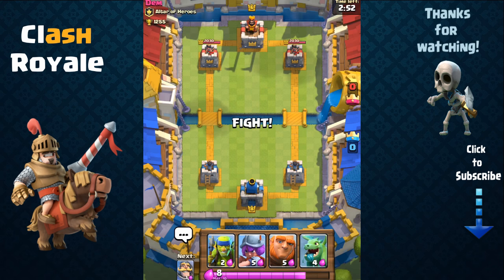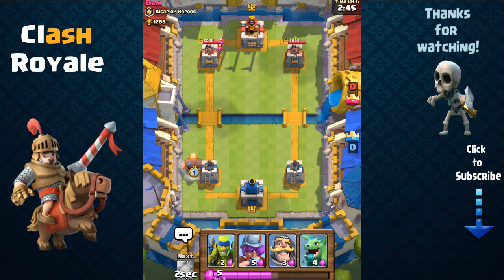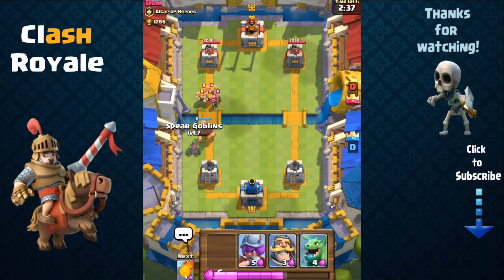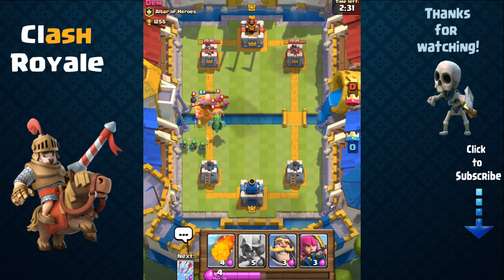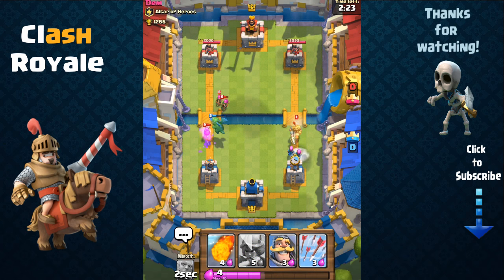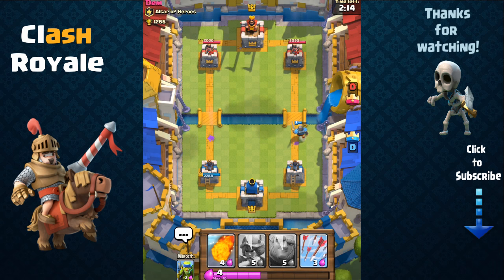We're up against Dem and he has the prince epic card, so I'll show you how to counter that with this deck. We start with the giant, and since he placed archers on the left we'll use the giant as a shield while summoning spear goblins behind. We also summon the baby dragon because he sent out barbarians and a bomber — all those troops are going to be taken out by the baby dragon. On the right he sent out his prince, so we use our archers to absorb the charge and send out the knight. With the knight shielding and dealing damage along with the arena tower, we took out his prince card.